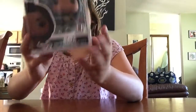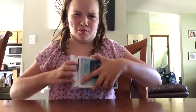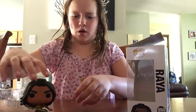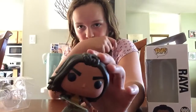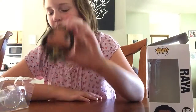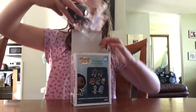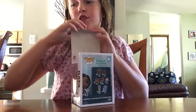Our first figure here is going to be Raya from Raya and the Last Dragon. This isn't her standing up — this is her in her warrior stance. She does stand on her own. Here she is; I really like this one because she's in like an attack stance. Stay tuned for the next part because it's a lot more than just the rest of my collection — we're going to be doing some unboxing!